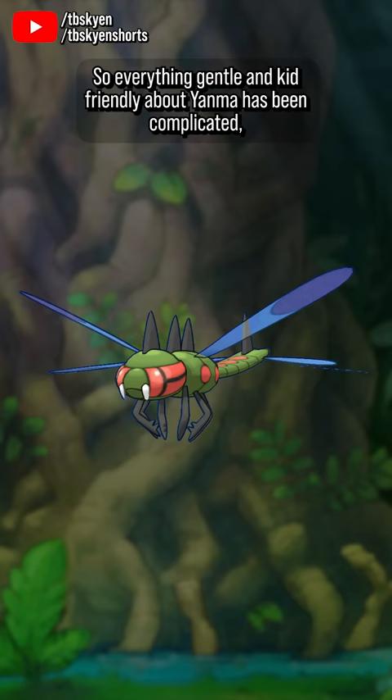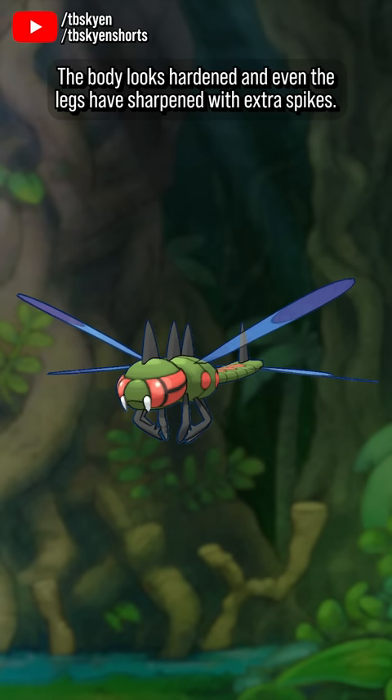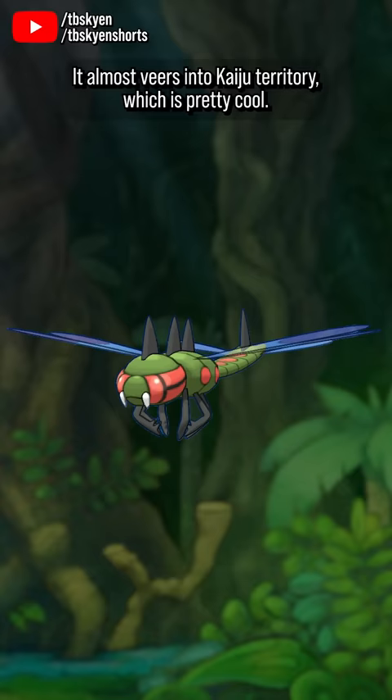So everything gentle and kid-friendly about Yanma has been complicated, especially the eyes. Aggressive spines have sprung up along the back, the body looks hardened, and even the legs have sharpened with extra spikes. It almost veers into Kaiju territory, which is pretty cool. I still don't like Yanmega that much, but I do respect it.